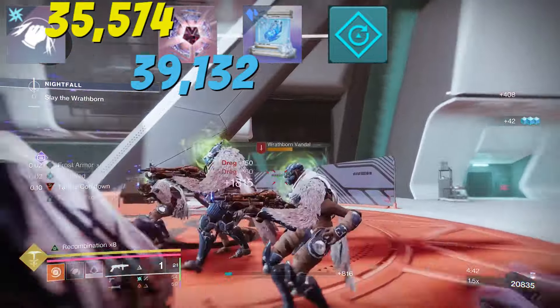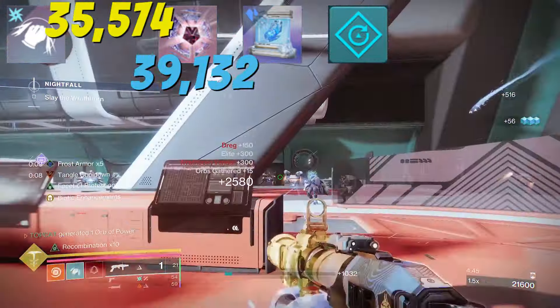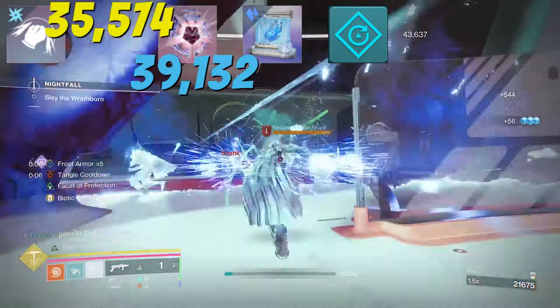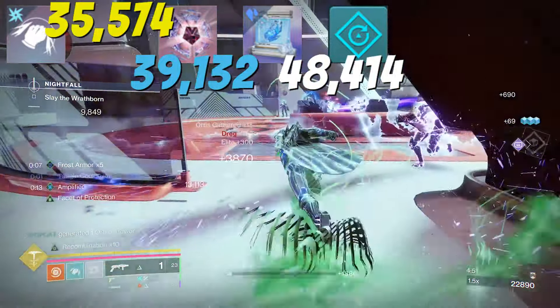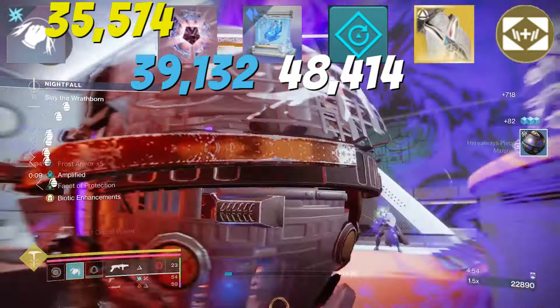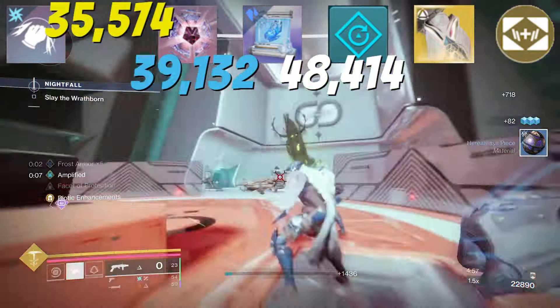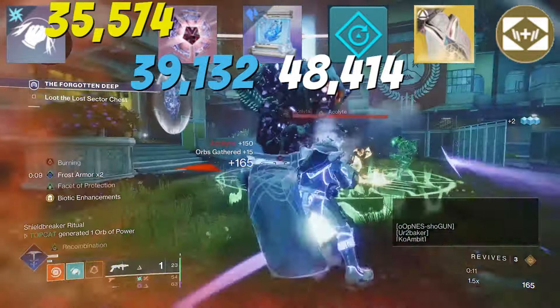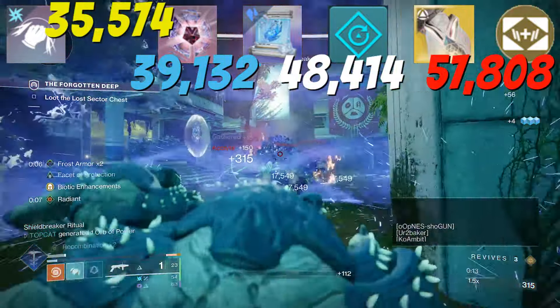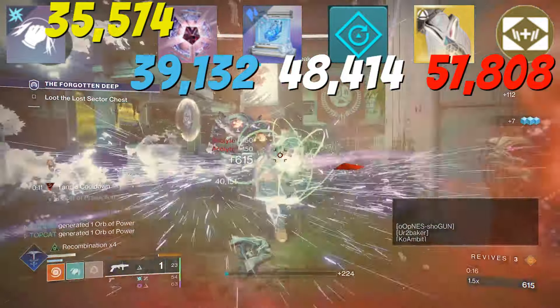With Shield Crush in the artifact, when we have either frost armor, woven mail, or overshields, our melees will hit 25% harder for a bit over 48,000. On our class item in that second column we can pick from either Liar's Handshake or Synthoceps. My Synthos increases melee to 58,000, which is more than enough to chew through those hordes.